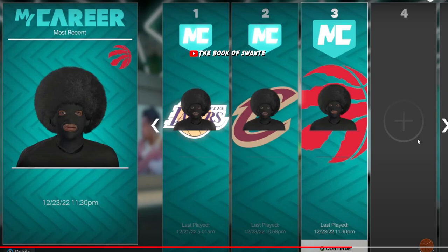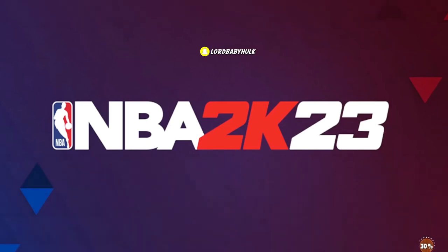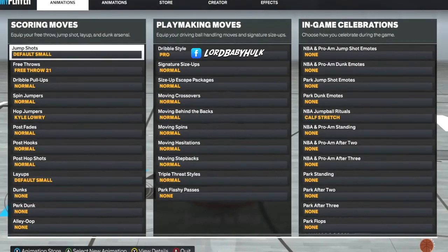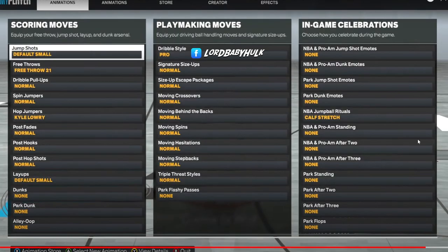Do y'all think devs send these glitches out? Maybe someone accidentally did this because they accidentally deleted their player, or maybe they were trying to do the badge glitch. Now I'm gonna show you the clip when I got my player back - when I go to my animations, literally the only animation I have is the Kyle Lowry because it's glitched on there.